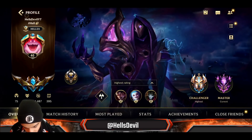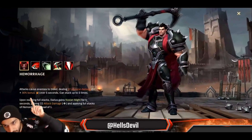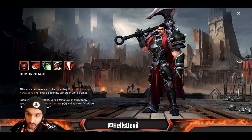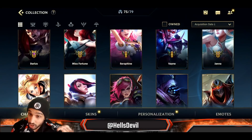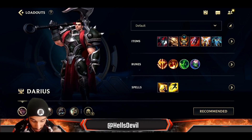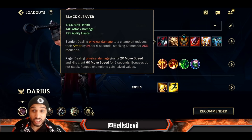Let me show you Darius's passive. Attacks cause enemies to bleed, dealing physical damage over five seconds, stacking up to five times. Imagine if you hit three enemies with your first ability in a teamfight — they're all going to bleed and take physical damage, and you're going to be shredding 25% of all their armor. That is why Black Cleaver is generally going to be better.